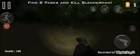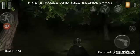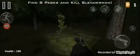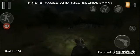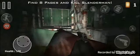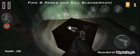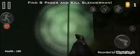Let's go to this place. Find eight pages and kill Slenderman — I'm already worth that. I'm not doing anything. There's another house like this. Oh no, where's my regular gun — the shotgun?